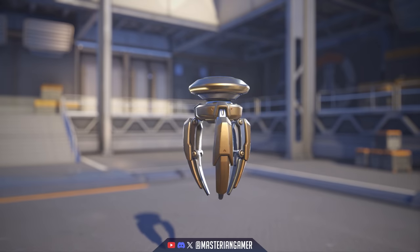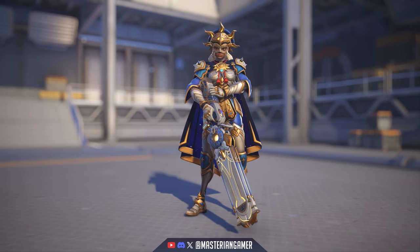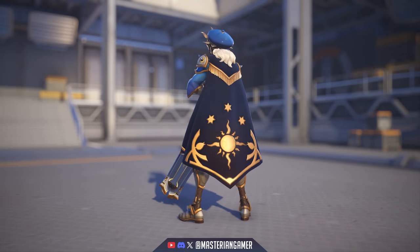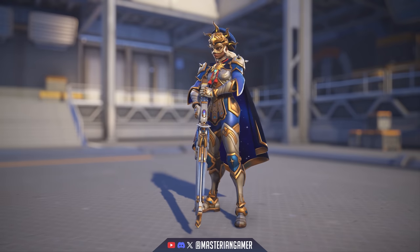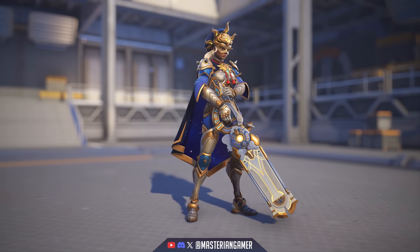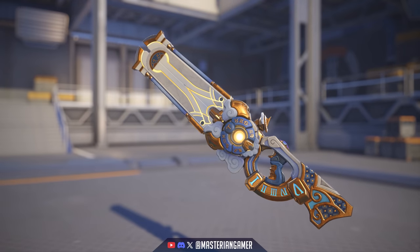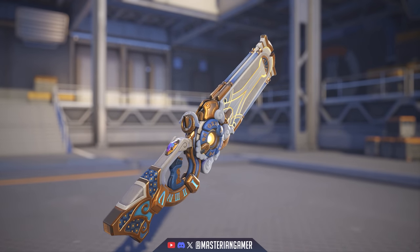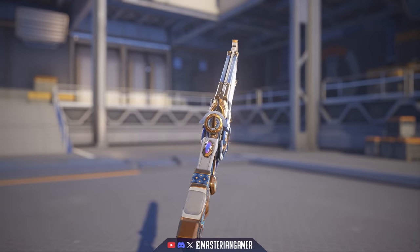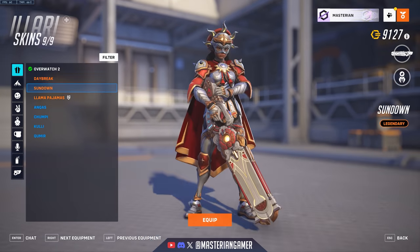Looking at her legendary skins, first up we have her base default legendary skins purchasable with credits in-game. First we have Daybreak, a sun-themed one with astrology-type symbols on her. I really like the interior of the cape — there's a sort of star design that moves around as it moves. Close-up of the weapon, I like the little numerals along different parts of it, almost like a clock or sundial component, and there's actually a sundial on the top of the weapon near the trigger.